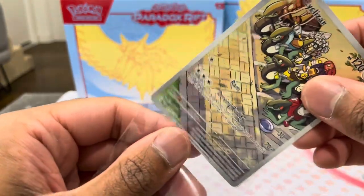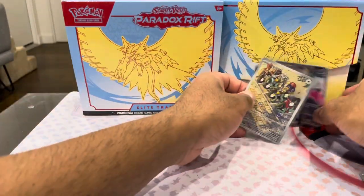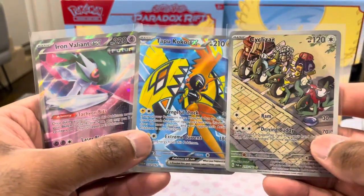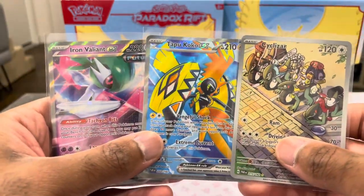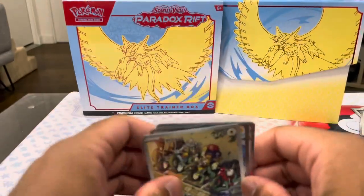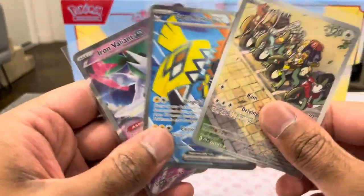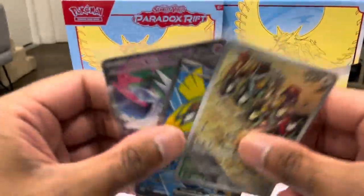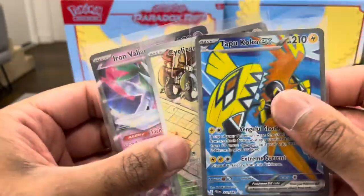We'll say good day and good night to everyone. That'll be it - three pulls recap. Couple of EXs and an Illustration Rare. I think that's quite good - quite good for our first ETB. Anyway guys, tune in for more videos. We'll be doing a booster box, we'll be doing the other ETB, and then we might muck around and get some promos and stuff. We're not going to try to collect the whole master set on this one because it's enormous, but we'll have a good crack. Toodaloo! Good night. Very good.